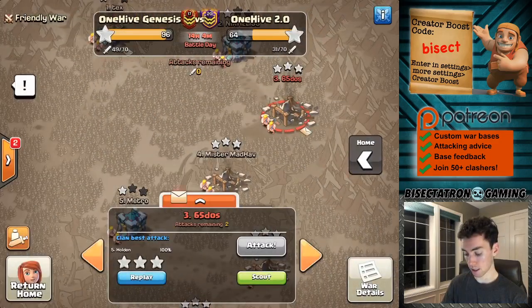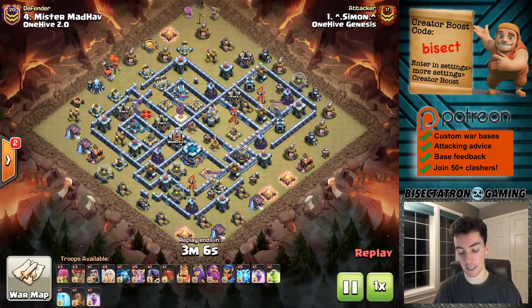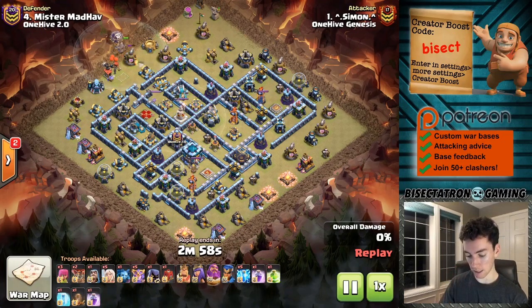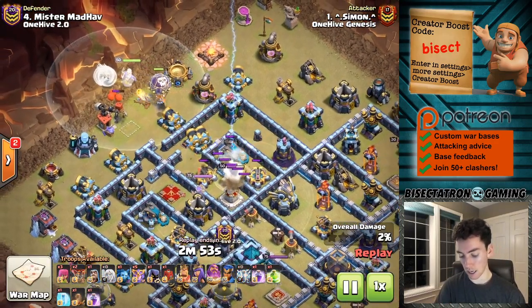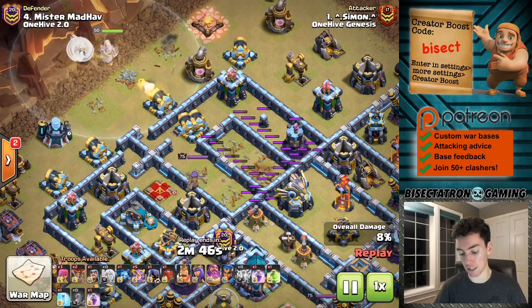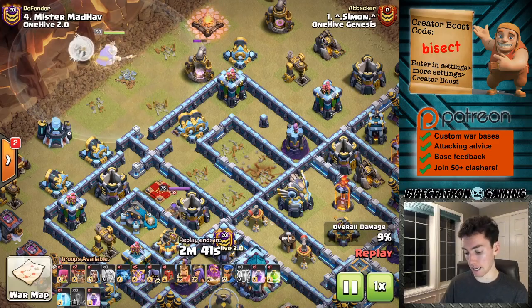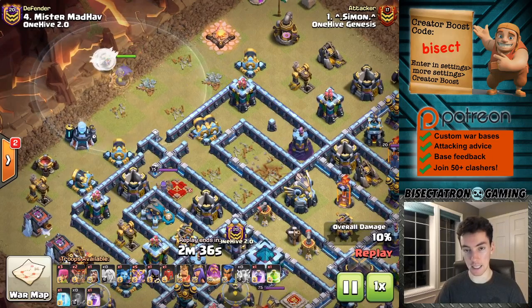Let's take a look at another example. This war is still going on but we've used most of our attacks, so already a ton of great ones to highlight in coming videos. Similar thing here but now using the super witches — totally valid substitution. And once again, very similar lightning spell value: in this case getting two expos and a scattershot, which is very good value for — I think it was five lightning spells and one earthquake.